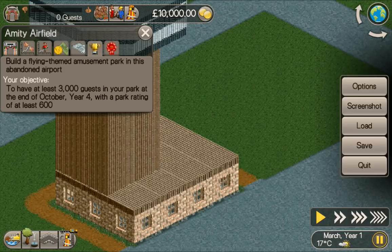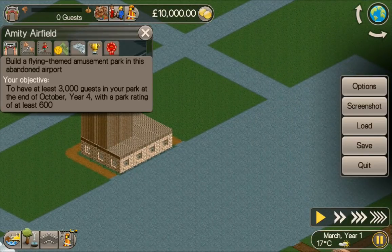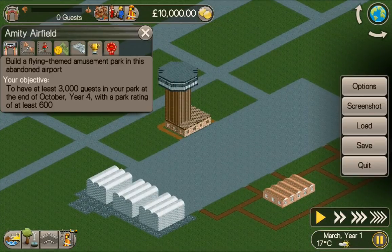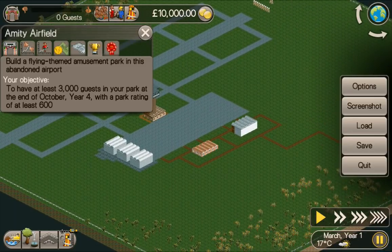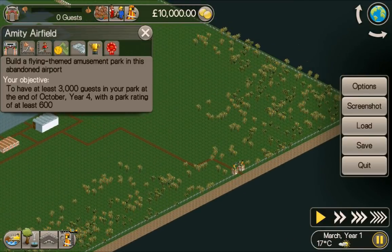Hey guys, welcome back. I am Stew and this is Amity Airfield for Roller Coaster Tycoon Classic. We have completed this scenario once but I wanted to try and push the guest numbers. This would be one of the better ones to try it with. Build a flying-themed amusement park in this abandoned airport. Your objective: to have at least 3,000 guests in your park at the end of October, Year 4, with a park rating of at least 600.